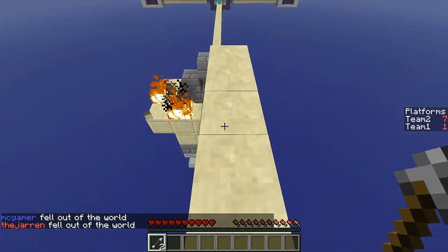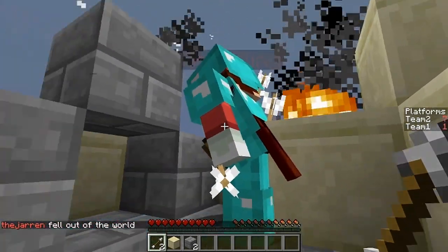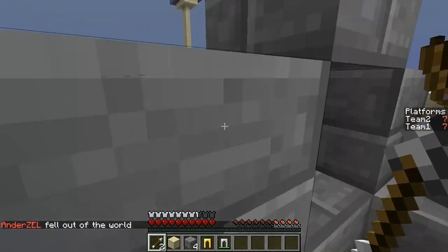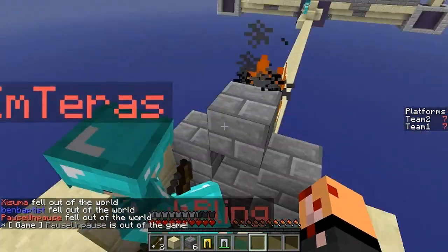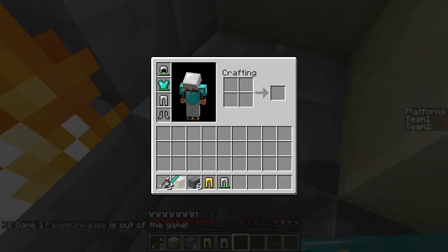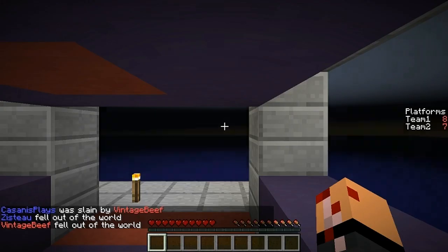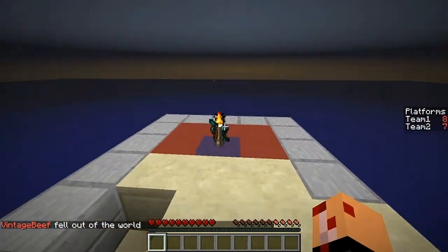Dang it — gas balls right back at them. Seth, want me to give you my things? Not really, I kind of like having your things. Just give me something — I have that and that and a sword. Can I have a sword so I can defend myself? There's your pickaxe. I don't have a pick either, that's okay. Oh, I got somebody — I knocked somebody out! Someone just now. Gasana, you got Gasana as well!